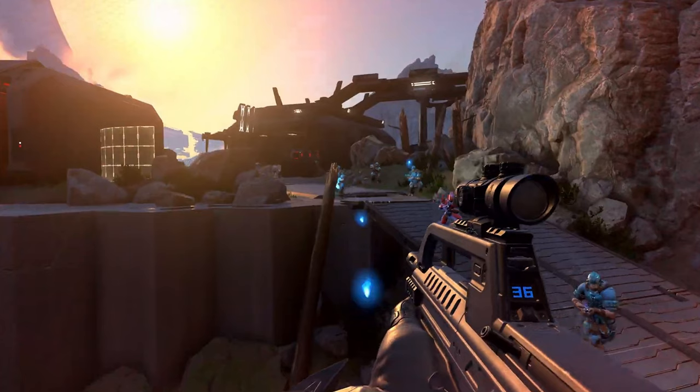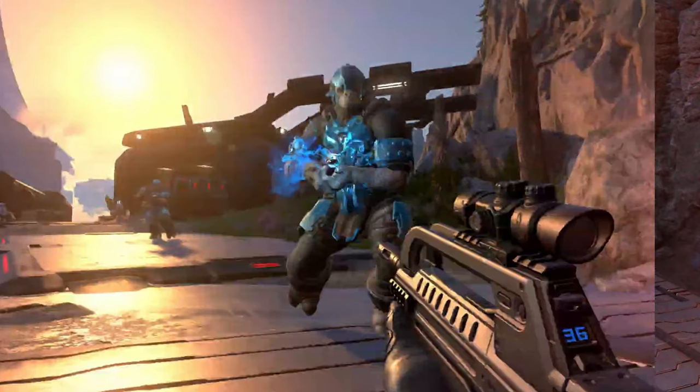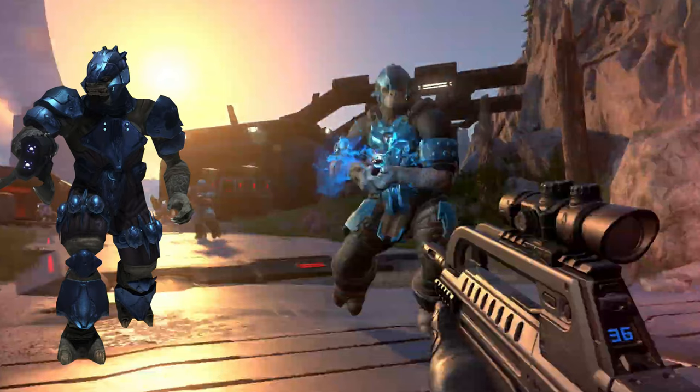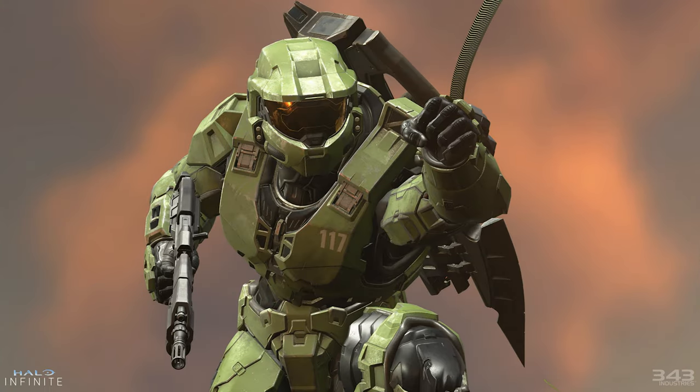The brute armor design reminds me so much of Halo 3 — the art style is spot on, you can pause the video to get a nice look. There's also an image of Master Chief in a badass pose using the grappling hook, and if you look at the weapon on his back — is that a brute shot from Halo 2 and 3? I'm not really sure, but I hope it is. I would love to see the brute shot return — we haven't seen it since Halo 3.